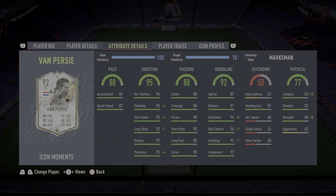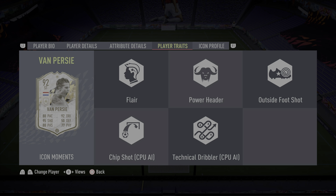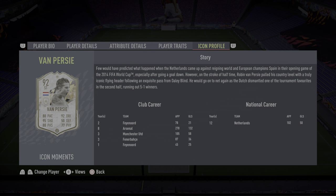Overall stats look good. Let's take a look at player traits: flare, power header, outside foot shot, chip shot, technical dribbler. And lastly, let's look at his icon profile — I like to read these stories because it tells the story behind it.